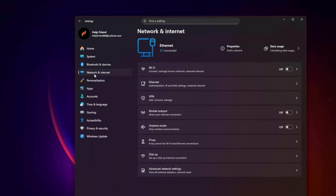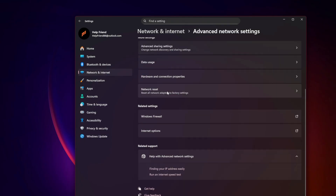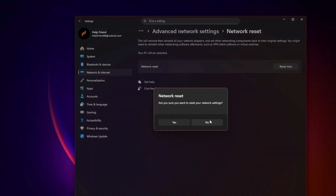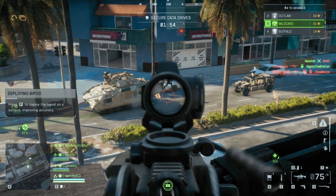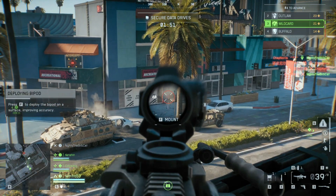Check NAT Type. Go to Settings, Network and Internet, Advanced Network Settings, then Network Reset and Reset Now. If NAT type is moderate or strict, enable UPnP or port forwarding. If your NAT type is strict or moderate, that's your problem — fix it.